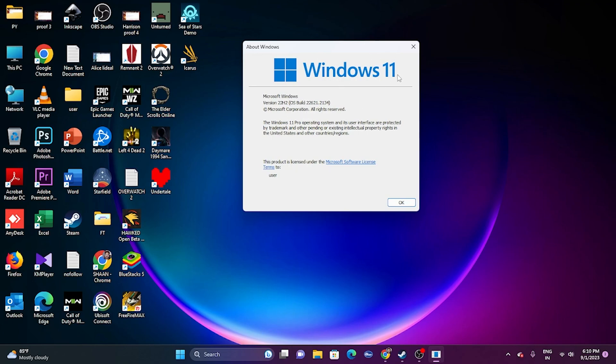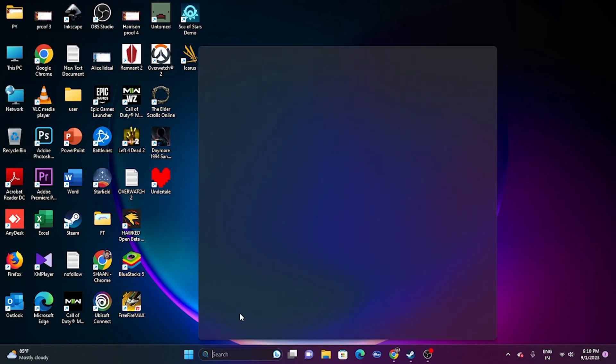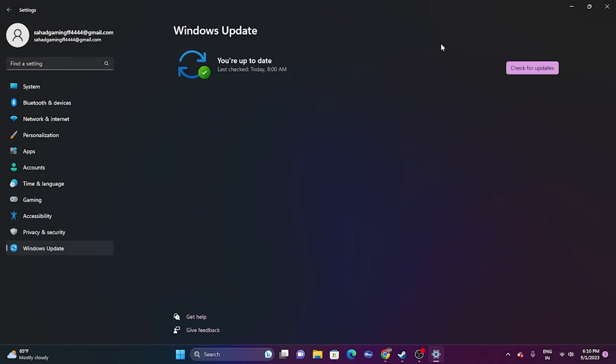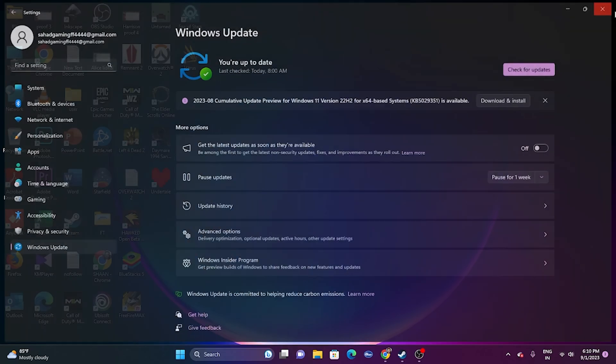This applies to both Windows 10 and Windows 11 users. If you're on a lower version, go to Windows Update settings and click 'Check for updates.' However, some users encounter issues updating this way and are unable to complete it. In that case, you'll need to use the Windows Installation Assistant to update to 22H2.